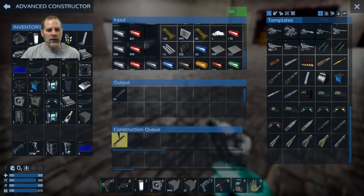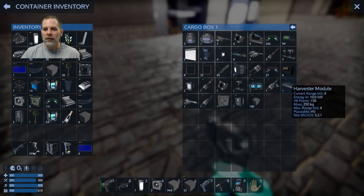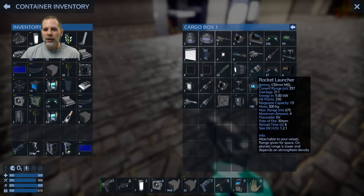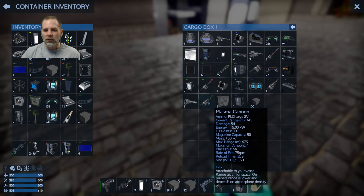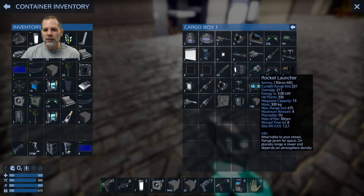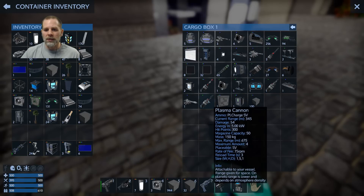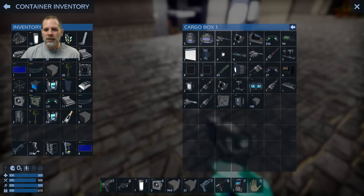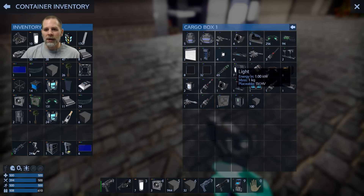I want to make sure that I have plasma cannons — those only do 54 damage, and the rocket launchers do 200. I don't understand why these exist to be honest. It's like advanced technology — why should it suck compared to the basic technology? I don't get it.